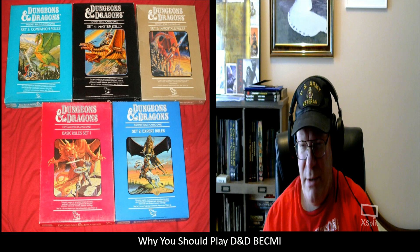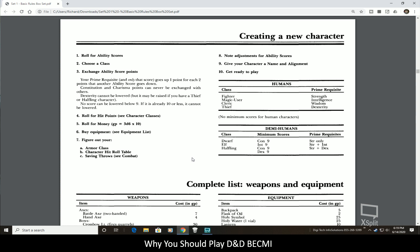So this is the PDF of the first book. Very simple character creation. I've done videos on the Basic set previously, so I don't want to recreate that. But I just wanted to show you quickly how simple it is to create a character using this system. You roll your ability scores — it's 3d6, generally done in order. You roll your 3d6 and then place them into your attributes in order, then look at the character classes to see which your rolls would be best suited for.